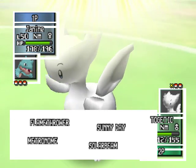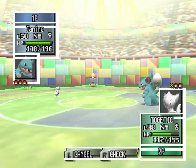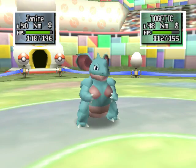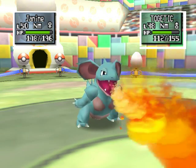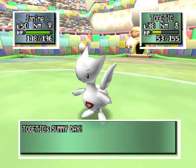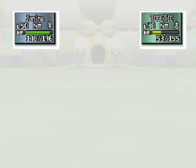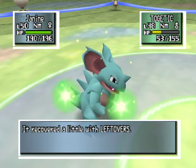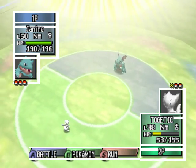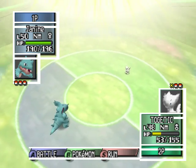Every turn you have to press buttons. Up, down, left — up, left, right, down. Why did you use Sunny Day again? Because you said up, left, right, down. And then you pressed right. I'm stupid. Let's try — no use, I'll be dead on the next turn. I should just keep using Sunny Day. The sunlight got bright. Maybe he'll get a sunburn and go away.